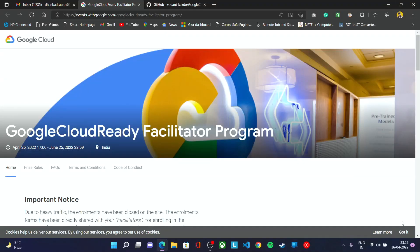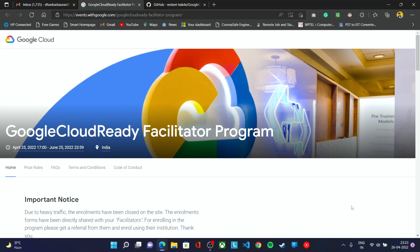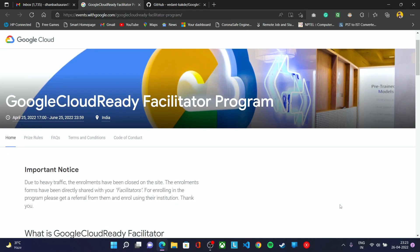Hello everyone, hope you are doing fine. Make sure you got the confirmation mail from the Google Cloud team and claim your subscription. Right now you'll be getting a one-month subscription, but after one month you'll be getting a two-month subscription for completing your two-month program.